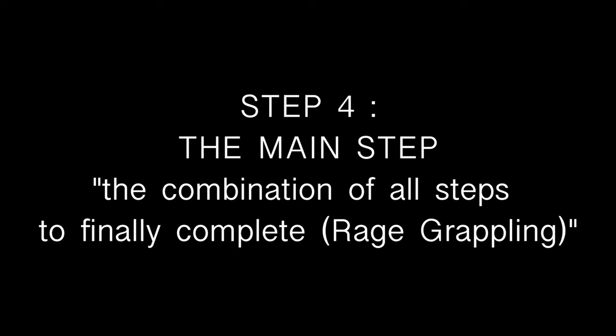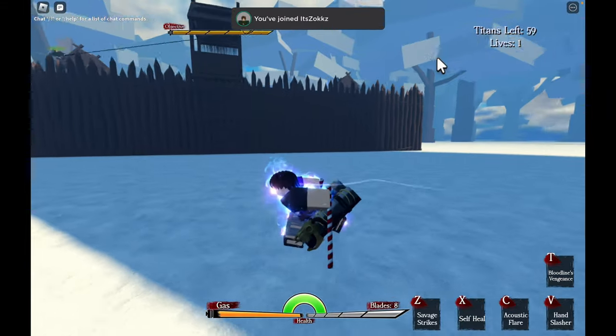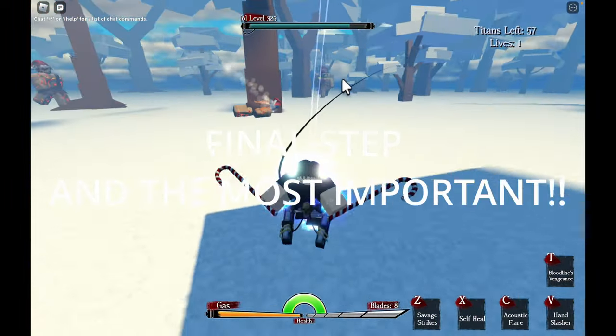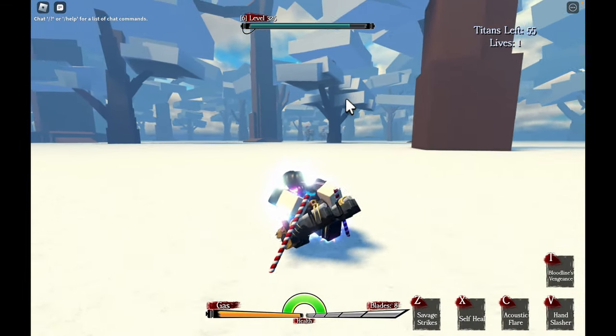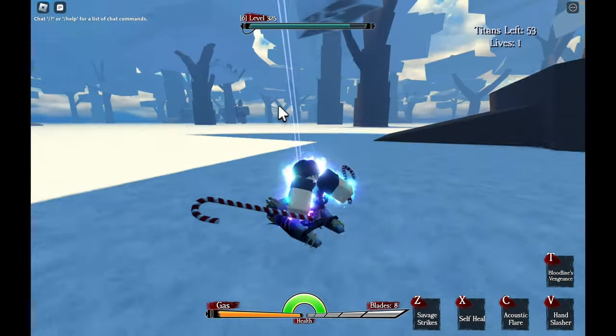Now let's talk about the fourth step. I would say that this is the main step in the whole secret method. This step is the combination of all the other steps combined with another move that allows you to chain your way through Titans and kill them while staying in the air. Now don't get me wrong, it is fine to touch the ground, but do your best to stay in the air because landing on the ground slows you down.